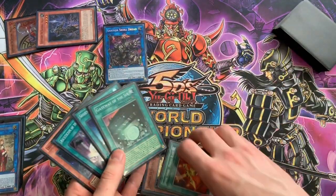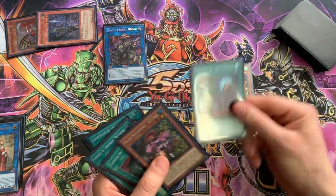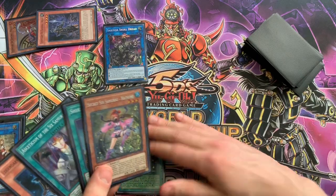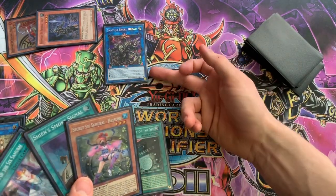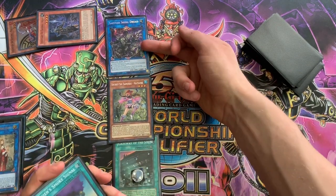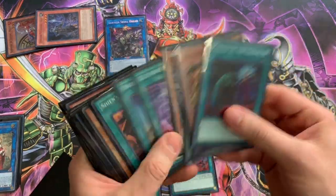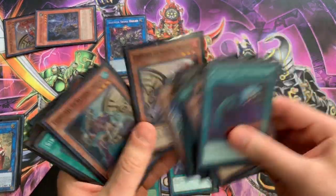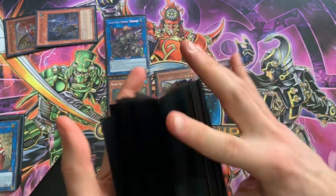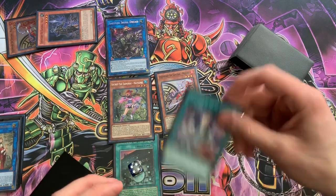We drew Gateway and Loyalty. Three to the bottom - activate Gateway. Then we are going to activate Saryuja's effect, Special Summon the Hatsume. Chain link one Saryuja, and we are going to chain - chain link two - Asceticism because we want to Special Summon a Mizuho from our deck. Both will be at 1900 attack.